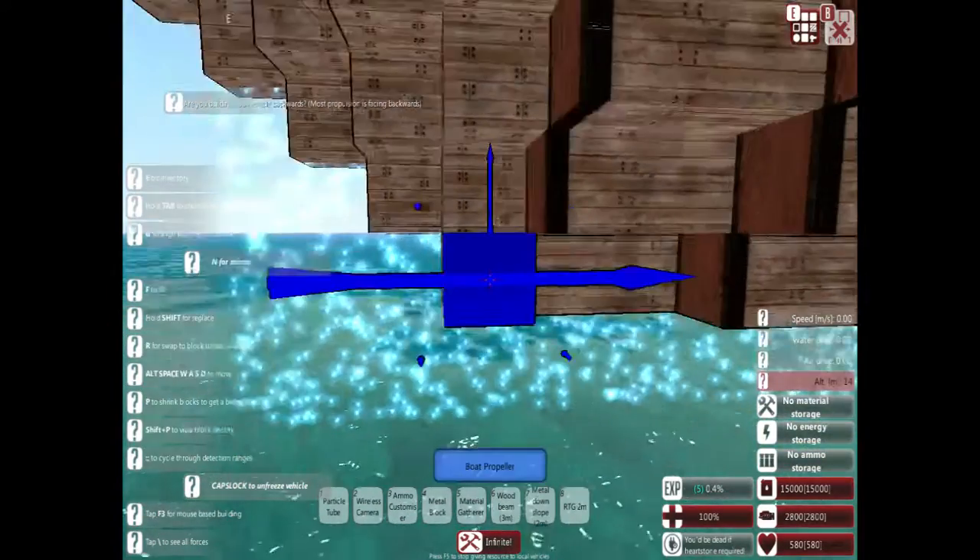While you're building, some easy controls: Caps Lock will bring your ship out of the water, or it will freeze it if it's a flyer so it doesn't have to move, and you can easily edit it. I do this quite a bit because sometimes you have to go under the ship to see if it's symmetrical or build something down there. It's also useful because it's just really annoying when your entire ship is rocking in the water. Next I'm going to make the hull one block taller and then we're going to start on the basic engine.